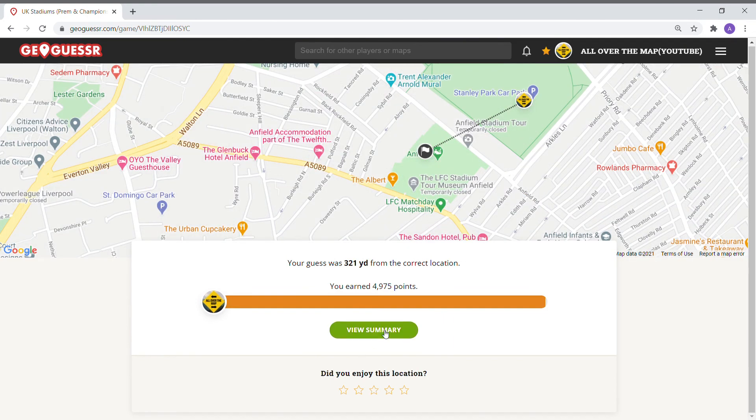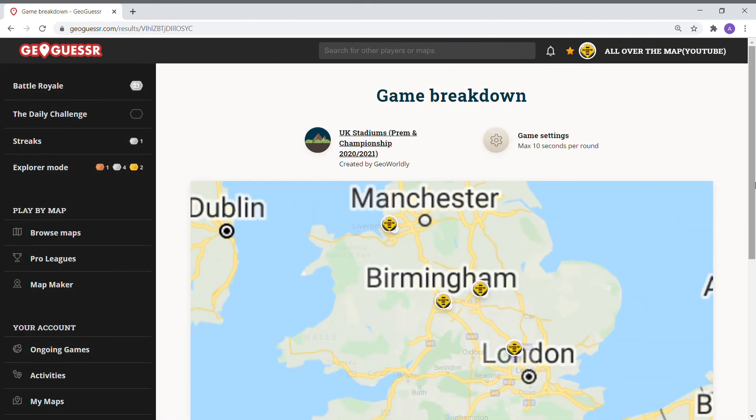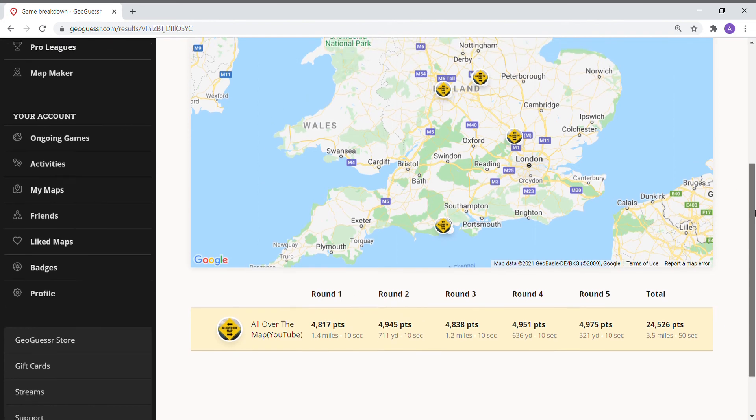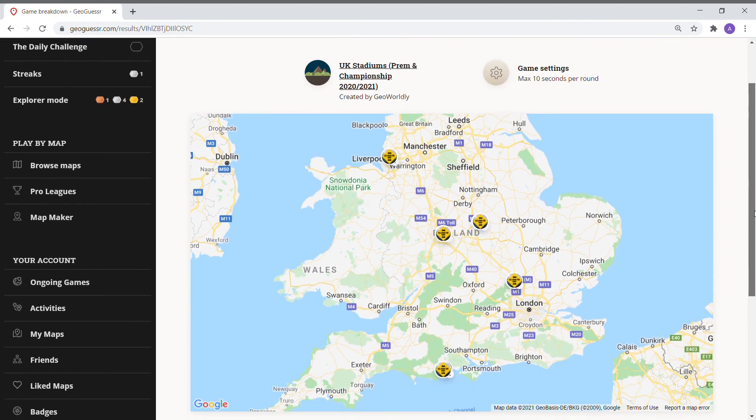Thanks for tuning in, folks. This has been a whirlwind. Hopefully you found this exciting going through these quick rounds — an American getting 50 seconds for 24,526, visiting different grounds throughout the Championship and the Premier League. We're about half an hour into this — I had some fun. Comment down below on what you want to see next. We're going to try to go for perfect scores without time limits.